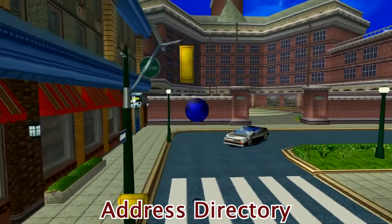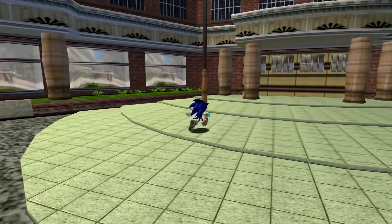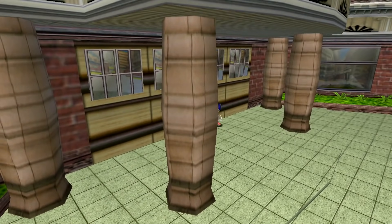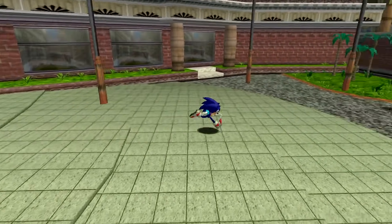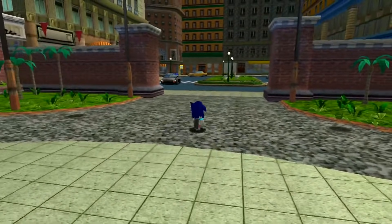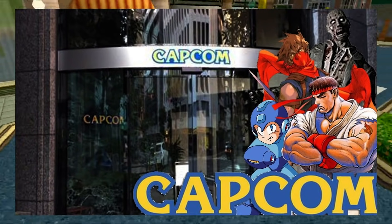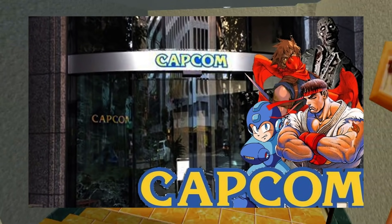Address Directory: One of the strangest pieces of discovered unused content is the address directory. The Japanese version of the game disc contains two large files that contain 119,000 seemingly random Japanese commercial addresses. Contained within is even the address for fellow game company Capcom.